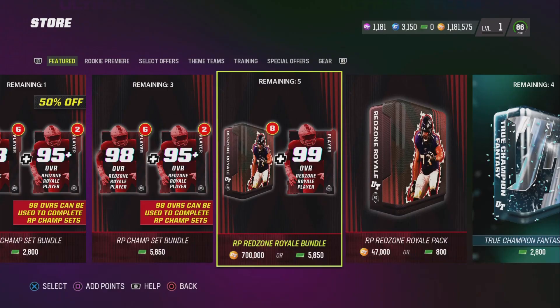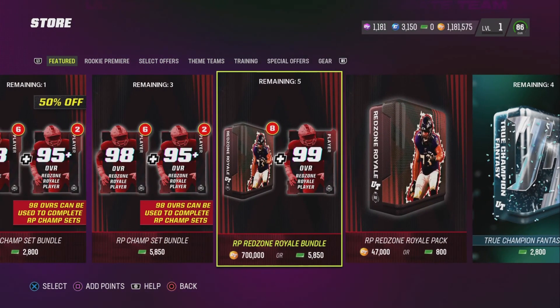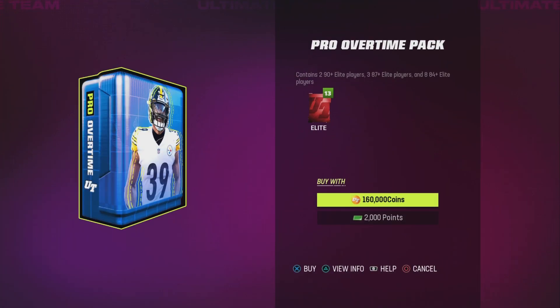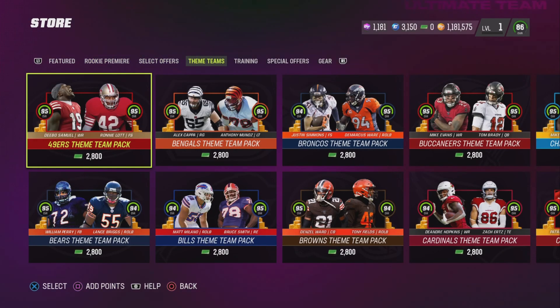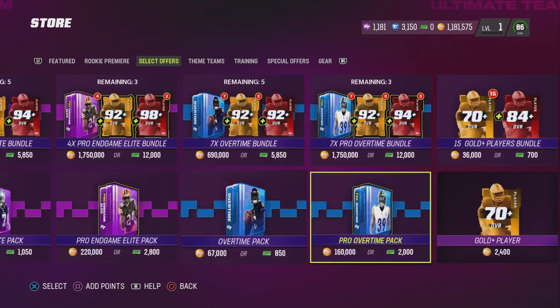Alright, what we're really here for now is these actual pack openings. I'm gonna have to look at what gives me the best bang for my buck. This is looking tough — you get a 99 with eight packs but that's almost all my coins, like 690k. I don't even know what packs are nice. I could do this 160k one and get 13 elites, which could be pretty cool. My first play is going to be this 160 Pro Overtime pack.